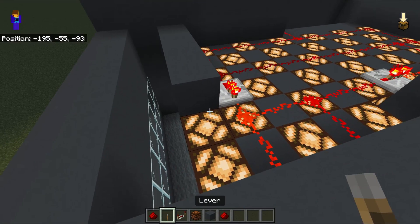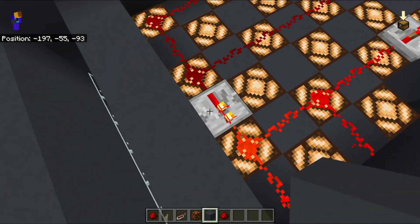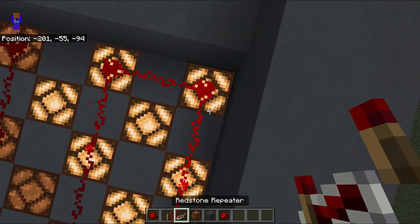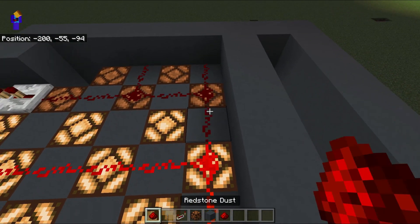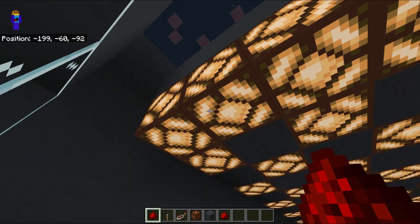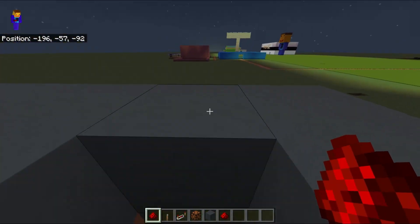There we go — is all of it lit up? Nope, it's here, so maybe if we go here instead to repeat, because it just needs repeating so that it works. There we are. The reason we've done that is so that the staircase is nicely lit up.